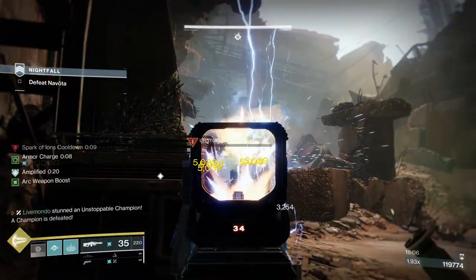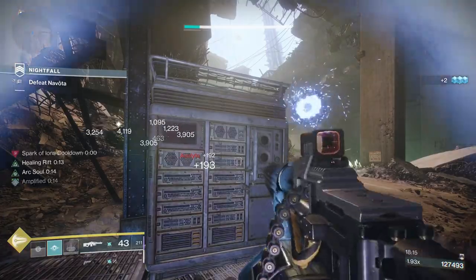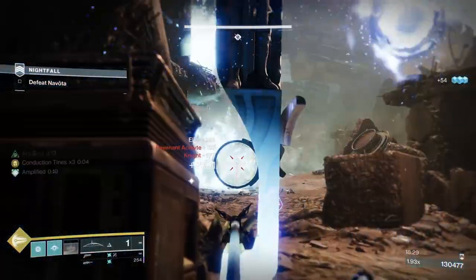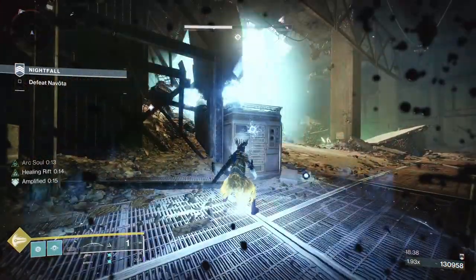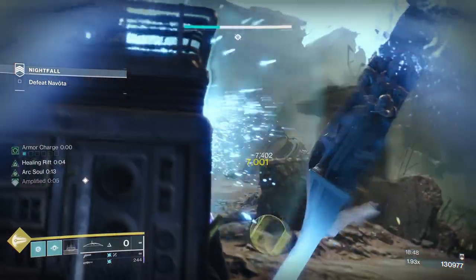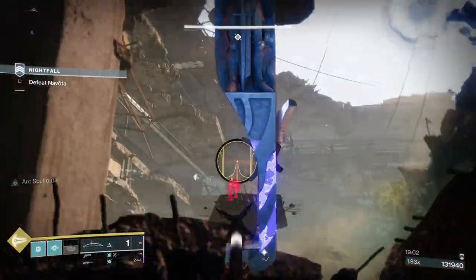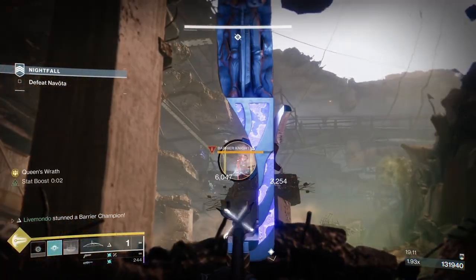I'm going to get my hand cannon out to make sure there's no exploders over there. I'll throw my grenade and wait for the Unstoppable proc, then put some damage on. I know I'm not going to kill the ogre in one sitting so I'm prepared to stop him again. I haven't gone out to finish him because I'm worried about exploders — so once I've tossed a grenade up there I'm just going to wait, because I know I've got a bunch of Ionic Traces coming to me. Now I have my grenade back and I've almost got my rift back with this Ionic Trace.